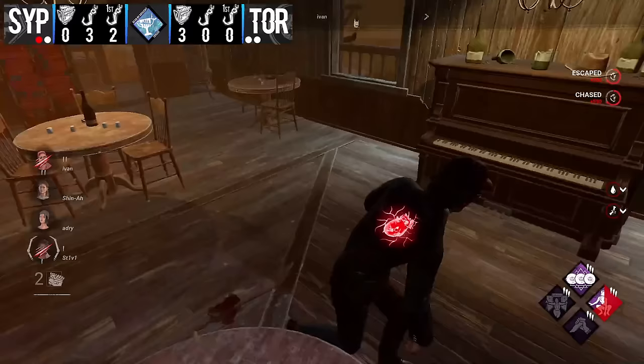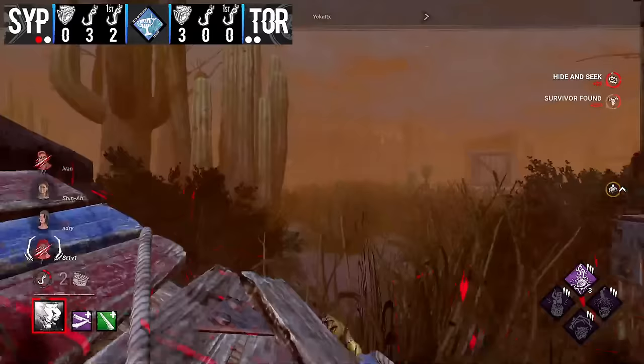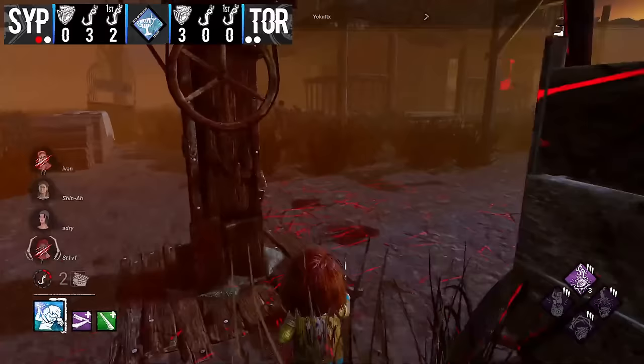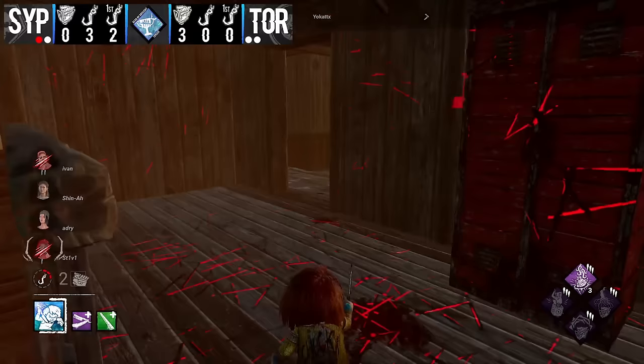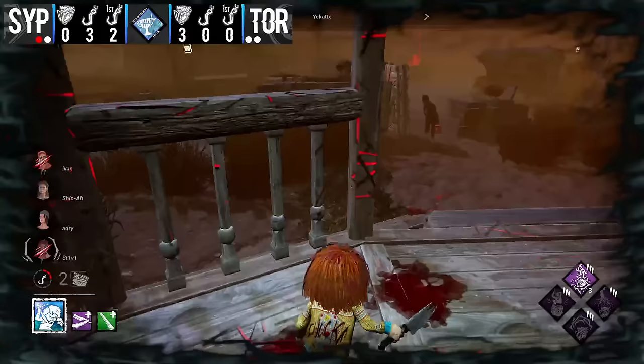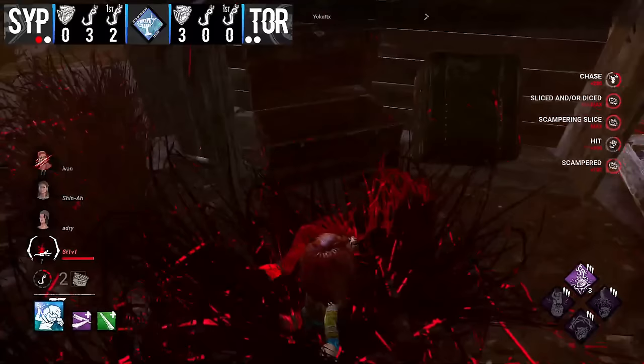See if Ivan can make anything at the main building — and again it's super unsafe since all the breakable walls are down. Interestingly Yokat just chooses not to go for Ivan and goes back to play the gen block. There's one breakable wall that's broken which you don't normally see broken — it gave Ivan a more direct path to the front window of main and possibly an out. I'm really curious why it was broken — maybe there's a particular Chucky dash from there to this window that players go for, but I don't think I've ever seen that before in competitive.